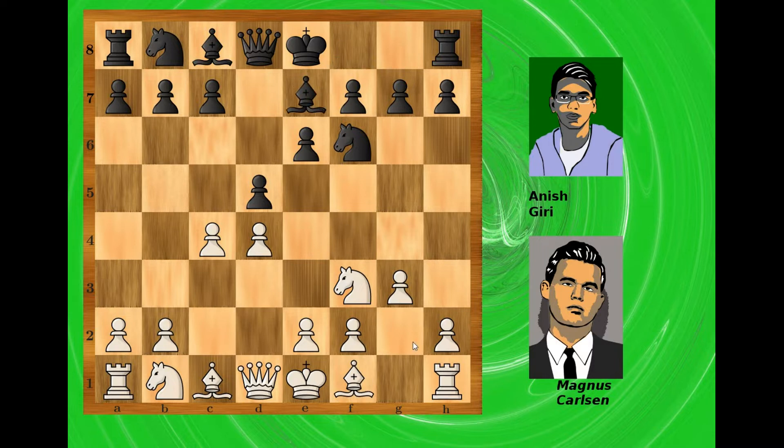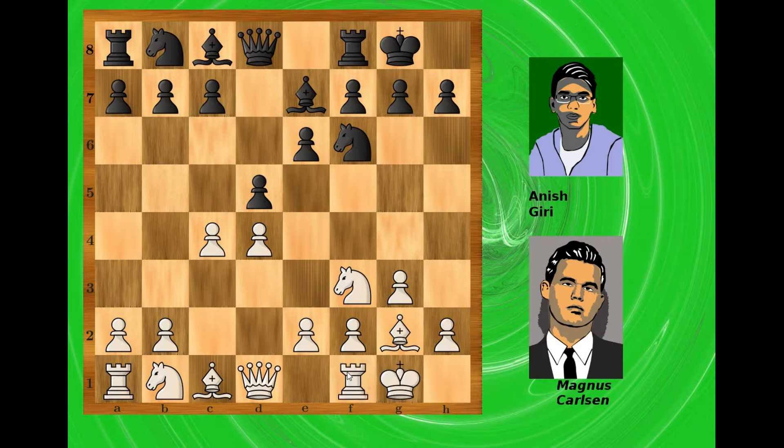So Be7, Bg2, black castles kingside and white also, more or less according to theory. Theory also suggests that black should capture this pawn on c4, which is actually the most popular option — and so the pawn captures on c4.